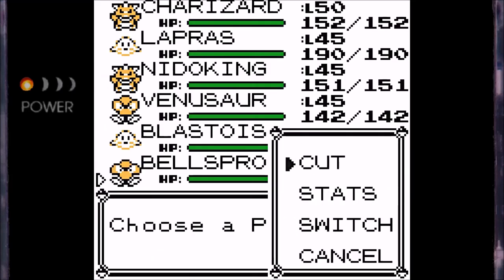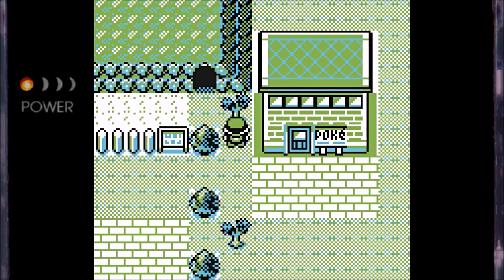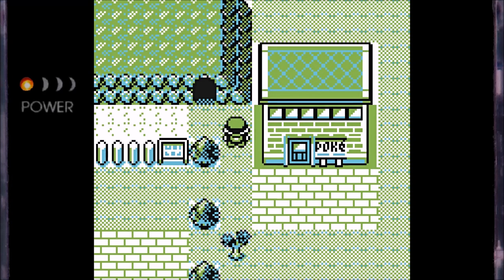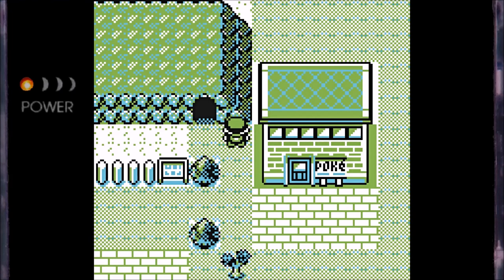First things first, there's a hidden item on Route 10 — I believe it's a Super Potion. It's pretty useless at this point. I believe it requires Cut. It's a Super Potion, and it's pretty useless, so I honestly wouldn't recommend going out of your way to get this if you're as late in the game as I am. I'm probably going to sell it off screen.